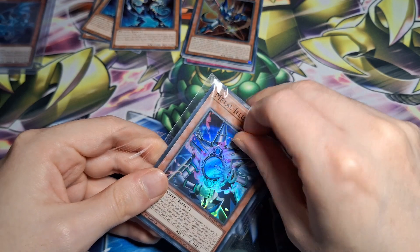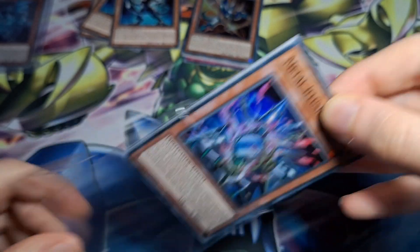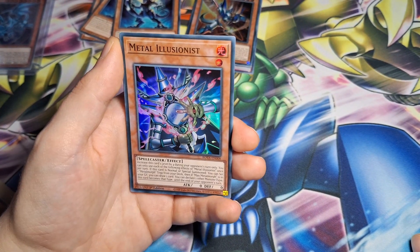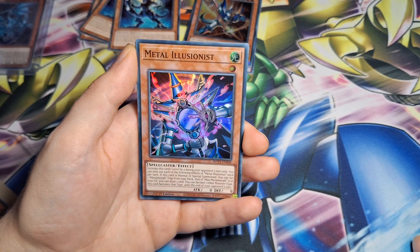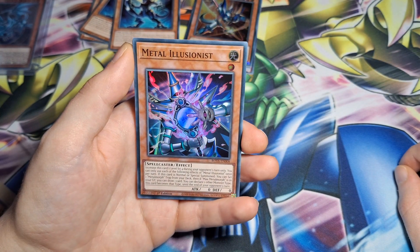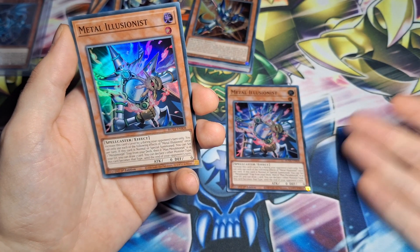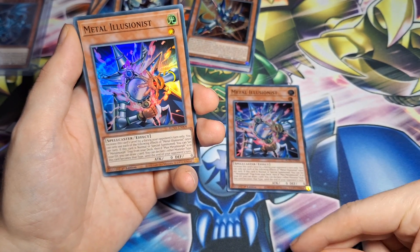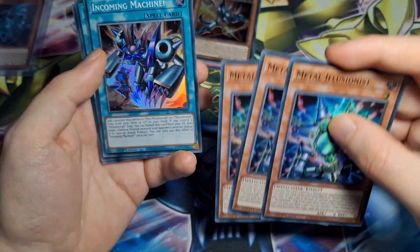First of all we have Metal Illusionist — the best card in the deck really. You just play this and go 'okay, pass,' and then you Metal Morph it. If it's normal or special summoned you can set one Metal Morph trap from your deck. If Max Metal Morph is in your graveyard you draw one card. You can declare one monster type, this card's type becomes that type until the end of your opponent's turn, and its level goes up by four during your opponent's turn. So: normal summon, set Metal Morph, declare Dragon, Fiend, Warrior — whoever you want — pass turn, draw phase, Metal Morph this, get your Red Eyes out, get your Zoa out, whatever you want.